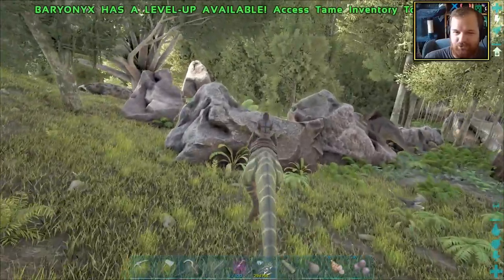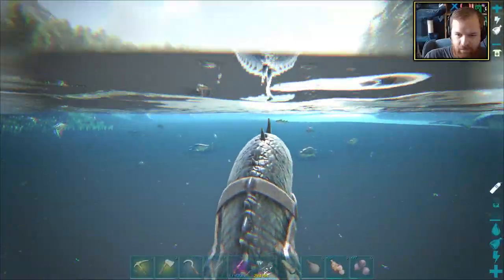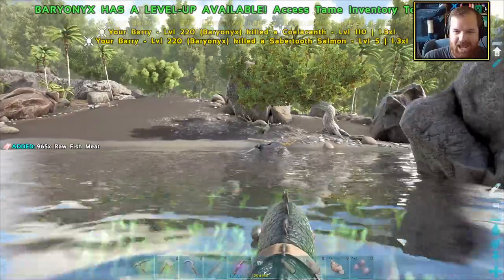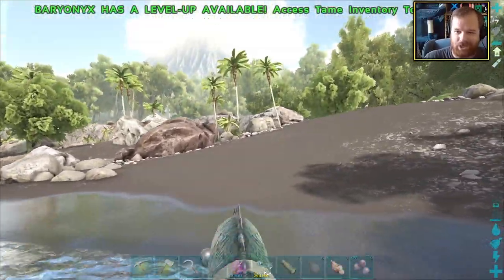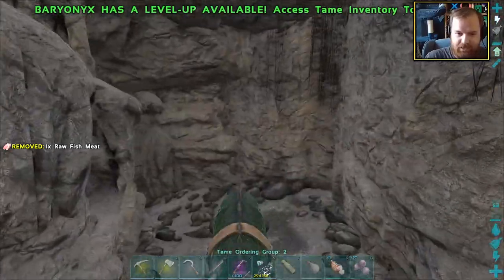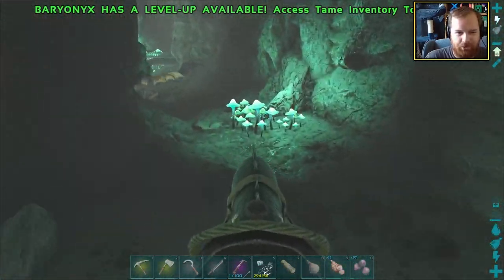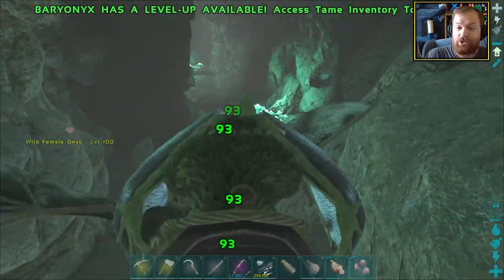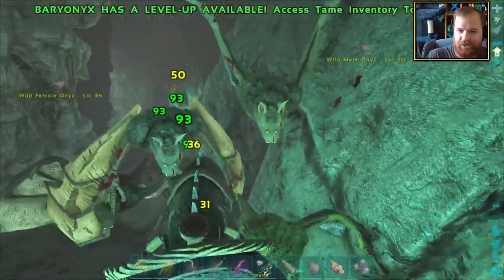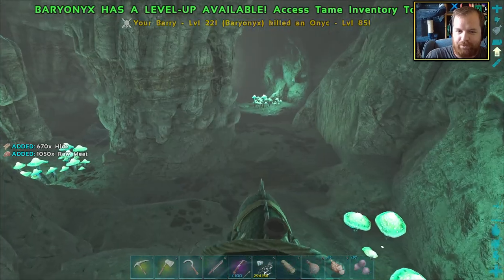I keep forgetting that when you put a creature inside a cryopod it loses its inventory. We quickly feed Barry some fish. Here's a map reference if you are in need of it. We're going to go through here and find ourselves a dung beetle. We've got a dung beetle literally right ahead of us - though the bad news is we might be in danger of contracting mega rabies here. The level 145 bats and others are out of the game.